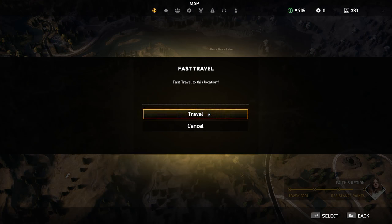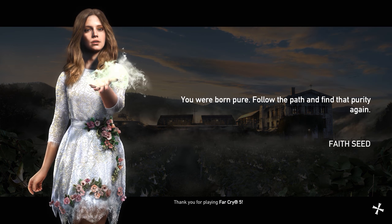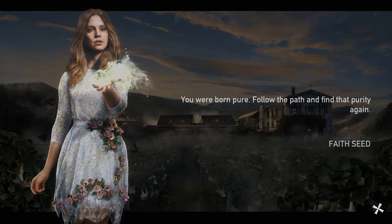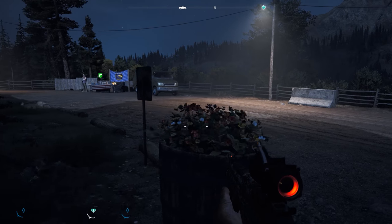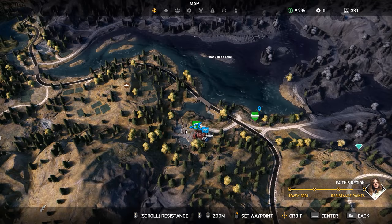So right here you can see this is where you get the skunks. I'm just gonna fast travel over there really quick. It's actually a little bit difficult at first but it's not actually too bad. You can find them pretty much anywhere, but in the Faith area — Faith's seed — that's probably where you're gonna find the most skunks. More in a northern area is where I usually find them, and this area I'm going to now is probably one of the best spots to find skunks.